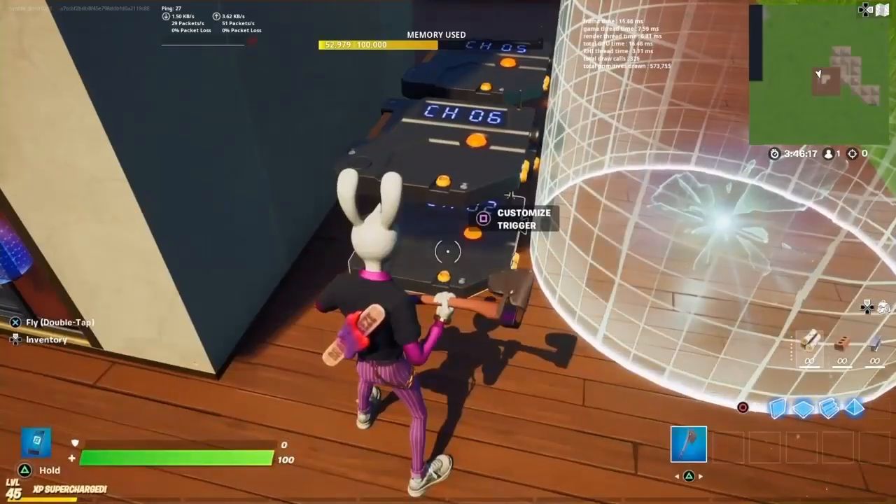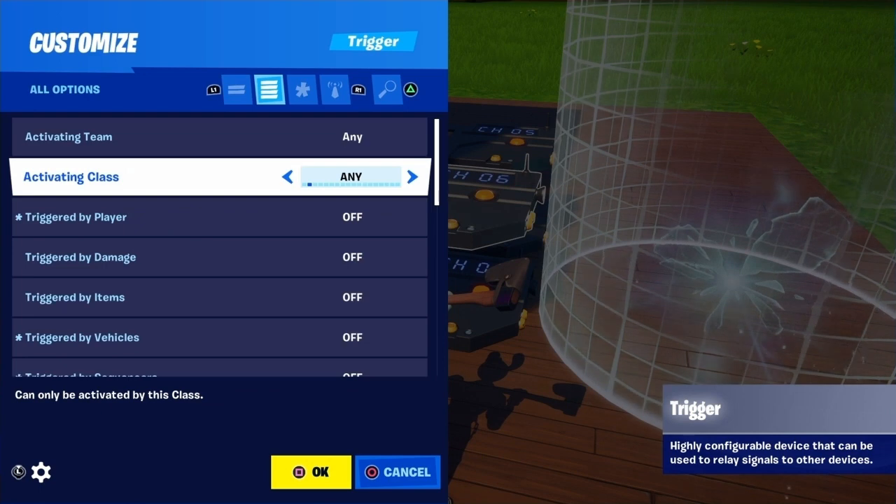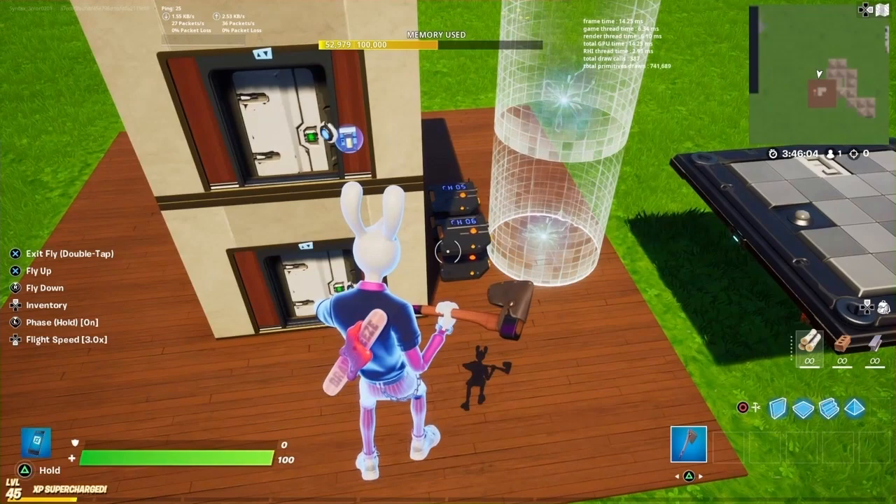This trigger on top of my upward elevator button gets a signal from 1, and then when triggered it sends on 6 — but it sends 5 seconds later. The delay is 5 seconds.